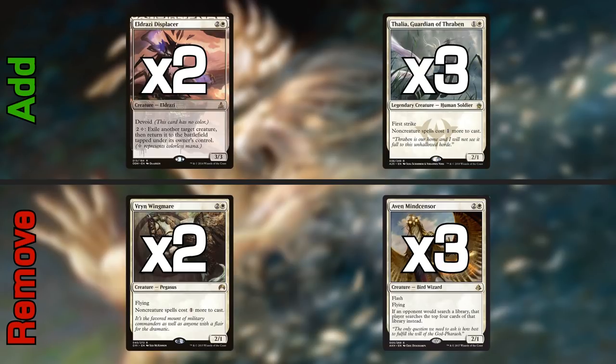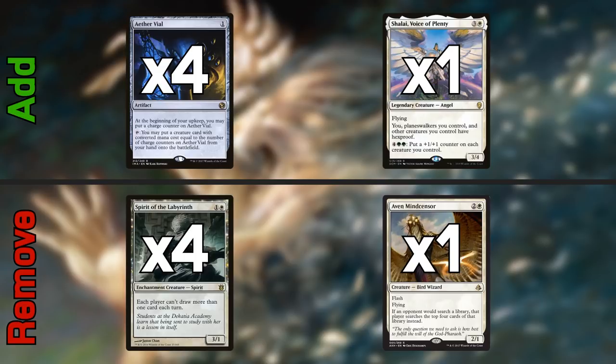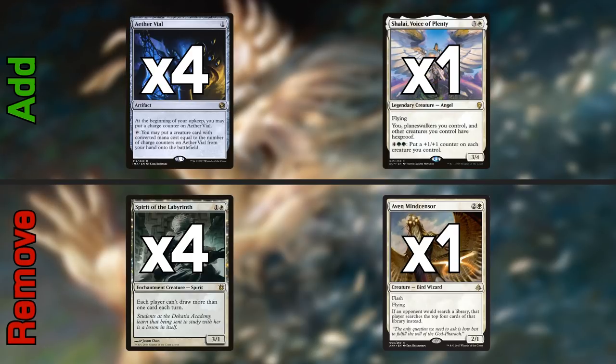The next upgrade — and it is an expensive one — is Aether Vial and Shalai, Voice of Plenty. Aether Vials are about $35 each, but they make this deck amazingly competitive because your opponent can't respond as easily — you're playing stuff for free and at instant speed. You'll be flickering, killing things, and creating 3/3 Golem creatures, all at instant speed. Aether Vial is really good and I highly recommend it. The things you'll take out are Spirit of the Labyrinth and the last Aven Mindcensor.